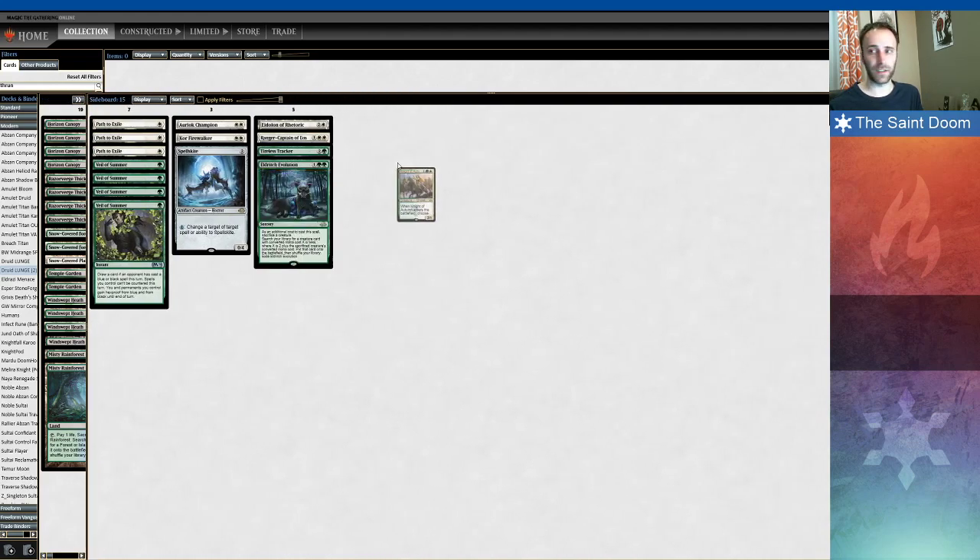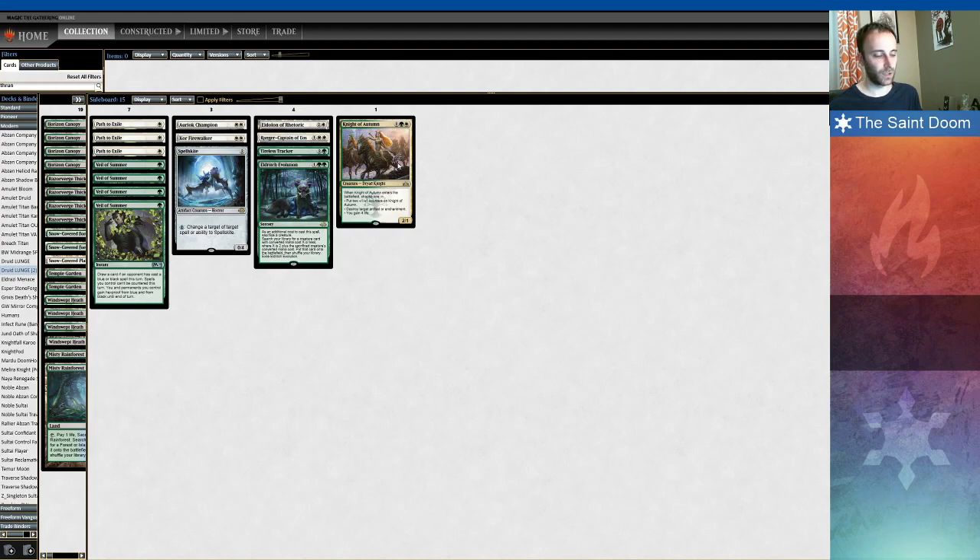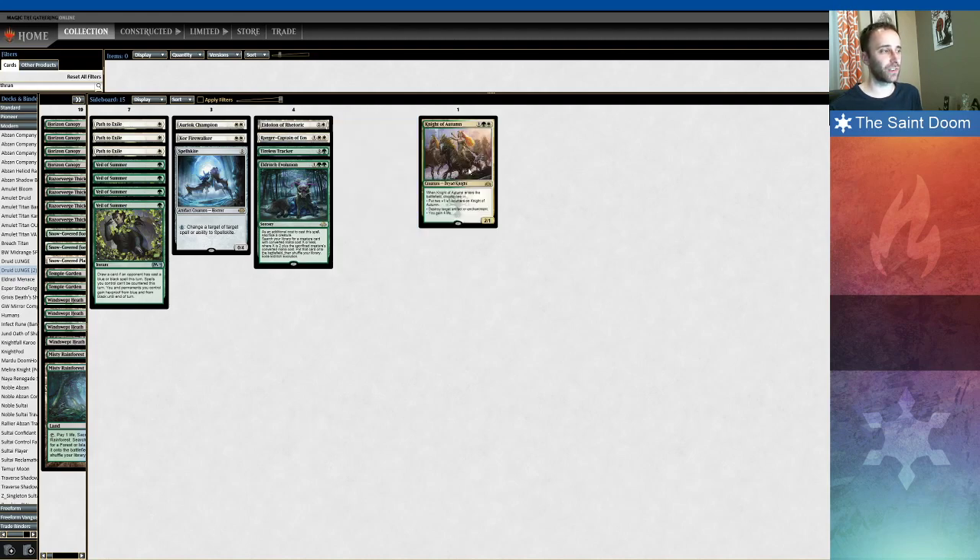For the sideboard, we're looking at Knight of Autumn, which is really there to help a little bit — it's almost cuttable in this list. Very good against Burn, where Knight of Autumn gains you four life, which effectively counters a Boros Charm and trades with a Goblin Guide. But Burn's not really played right now, and Mono Red Prowess is played instead. Knight of Autumn is terrible against Mono Red Prowess because it doesn't trade with a full card, just trades to half of a card in Lava Dart, and the four life is much less relevant. So I could see it being cuttable, but I still like the flexibility it offers.